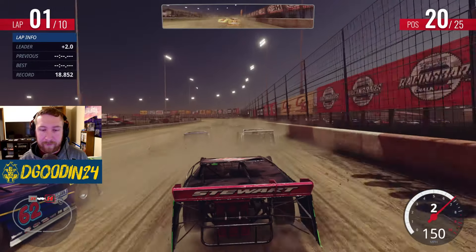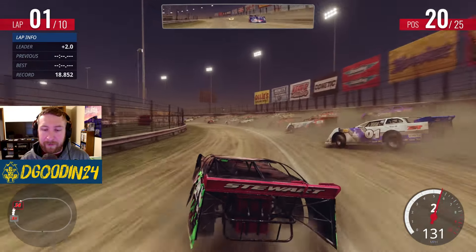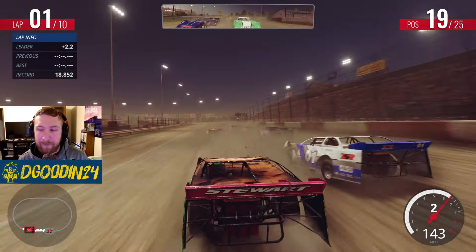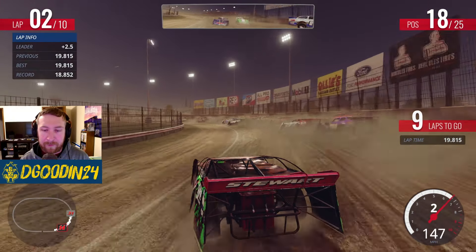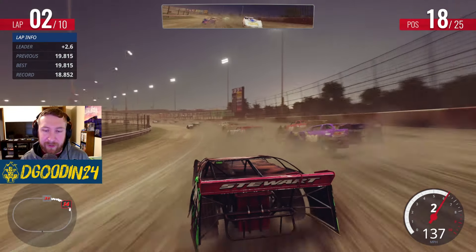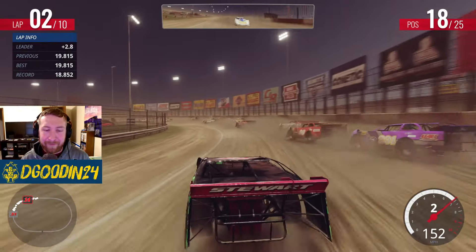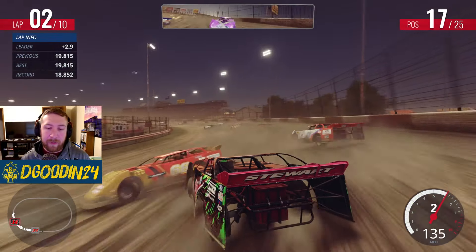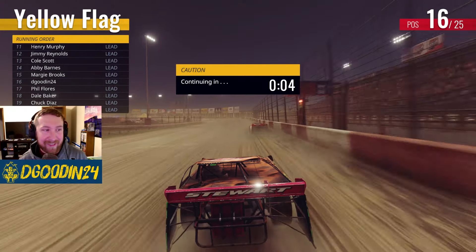Let's regroup and try to get him back in this last corner. He's gonna go up high — that's gonna be a mistake for him if I can just have a decent corner. A little contact but we clear him off the corner and that's P5 in the fourth heat. We're gonna be starting 20th in the A-main — we've got our work cut out for us. Green's out.